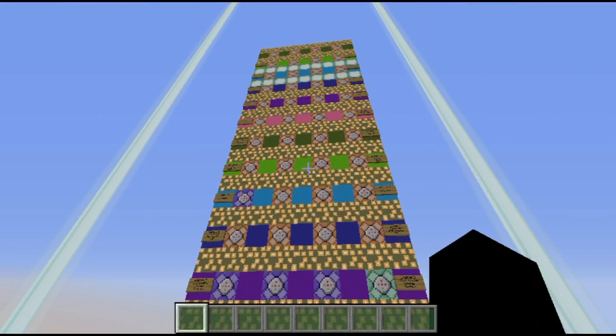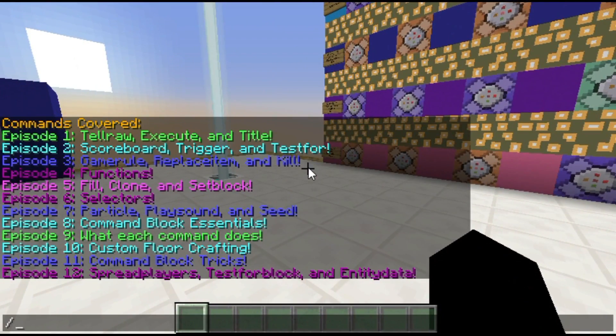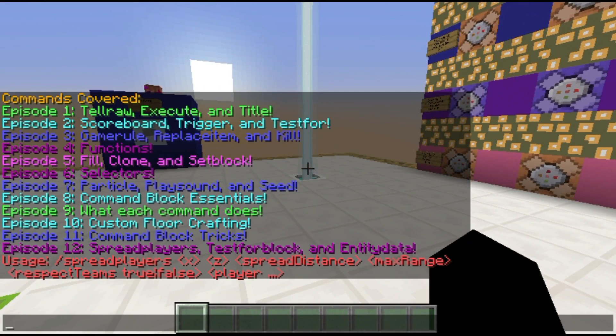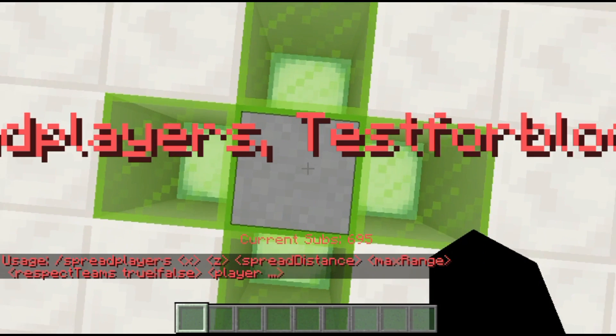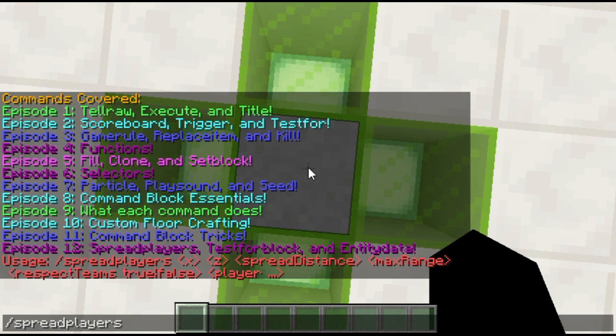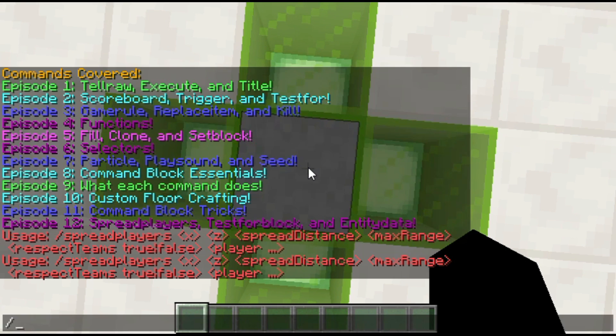What I'm going to do now is cover these commands. The first command is spread players, and spread players does kind of what it says — it'll spread players. First off, you want to choose the location to spread the players around. Imagine it spreads the players in a circular area, and these x and z coordinates are going to be the center of the circle. I'm going to do tilde and tilde, which will actually be 52 and negative 283, and it'll spread around that block.